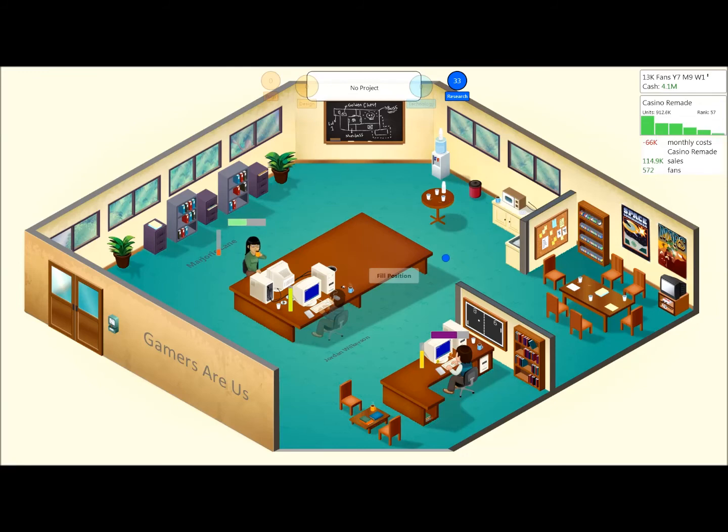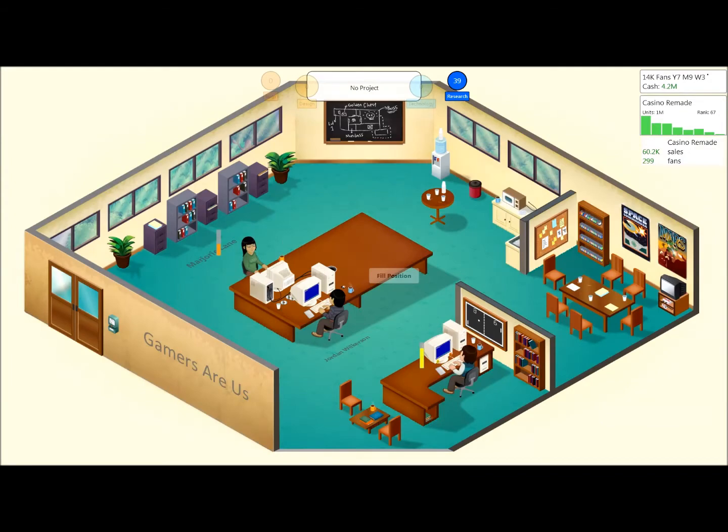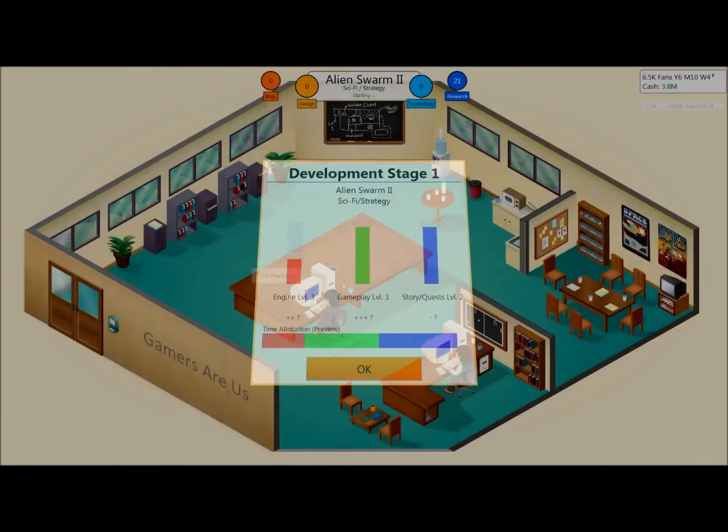A lot of your success relies on quality. And where does your quality come from after the initial stages of the game? Your development team. That's why you need to spend money on recruitment — but if you spend too much on recruitment, you won't have enough money to pay them, and you'll go bankrupt.